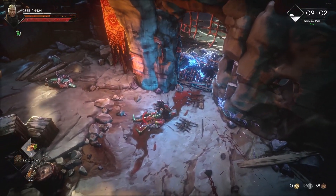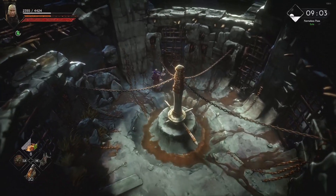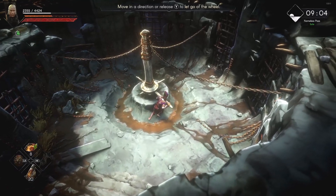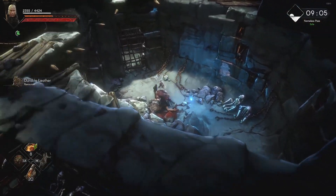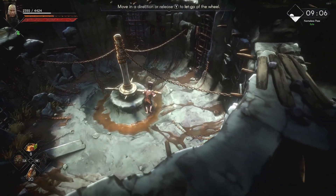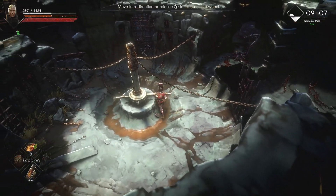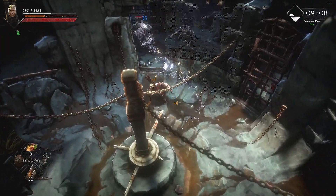Once you deal with this guy, make your way in here and use the wheel to open the gate. The door you're trying to get to is this door right here. Every time you push the wheel, one door opens. The first door doesn't really matter — there's some loot in there but no enemies. Push it again to open the next door and deal with that enemy. Then push it one final time to open the last door you want.